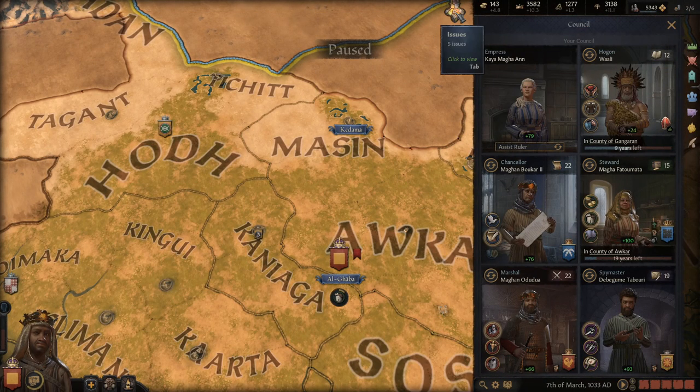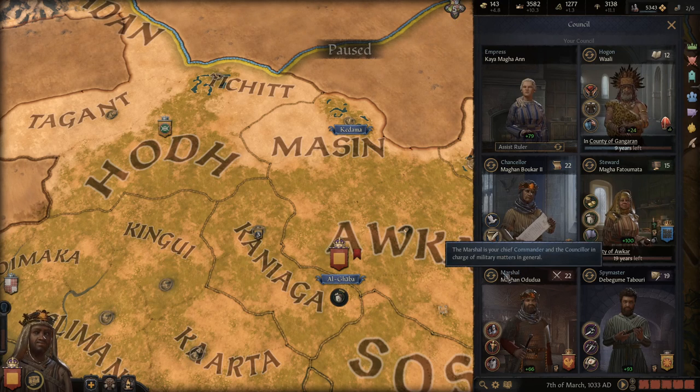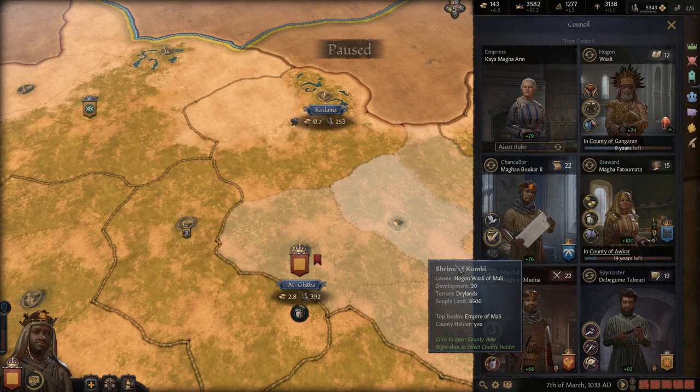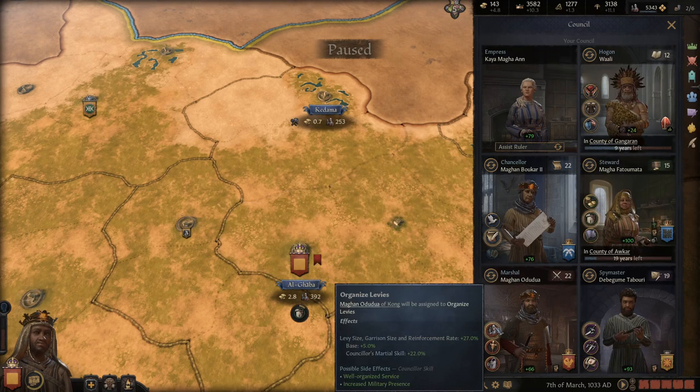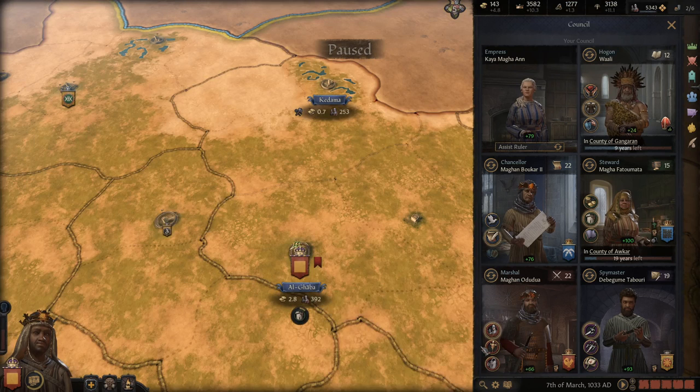If you can get hooks and you have the 'golden obligations' trait, you can blackmail vassals for gold. Your marshal, while very useful, I don't find as useful as your chancellor or priest. But he should always be on organized levies because it boosts your levies and garrison size, making your overall army larger.